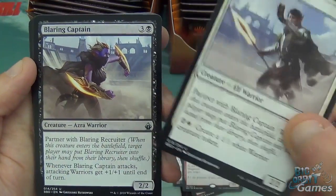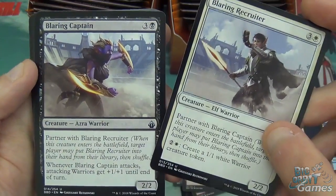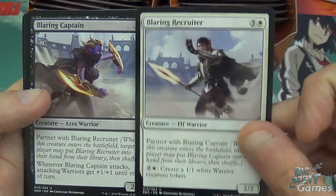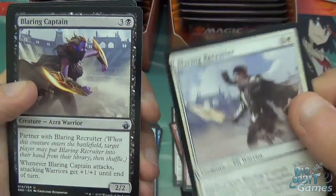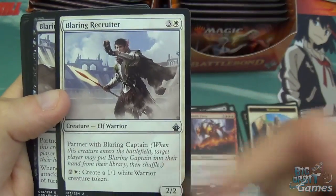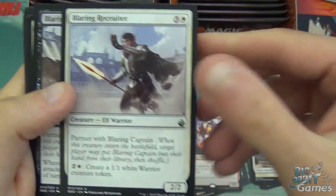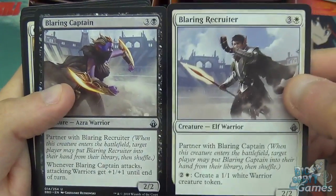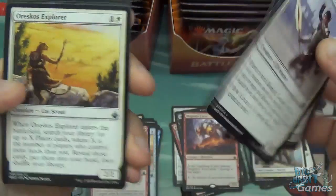Partner is back — same as it was in Commander 2016, but there are also a couple of additional things you can do with it. When this creature enters the battlefield, target player may put Blaring Recruiter into their hand from their library and then shuffle. So this basically tutors for either of them depending on which one you play first. When Blaring Captain attacks, attacking warriors get +1/+1 until end of turn, and you can pay three to create a 1/1 white warrior creature token.